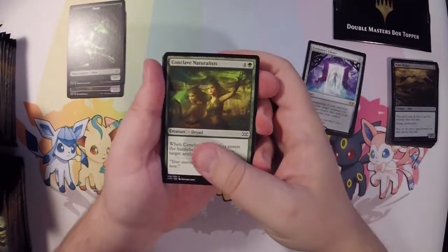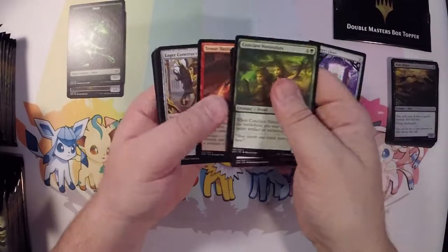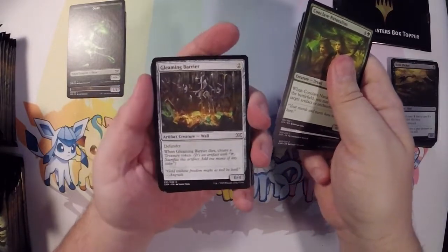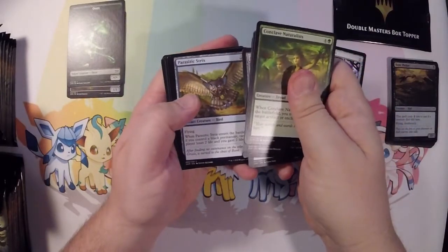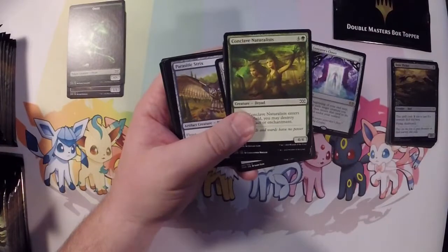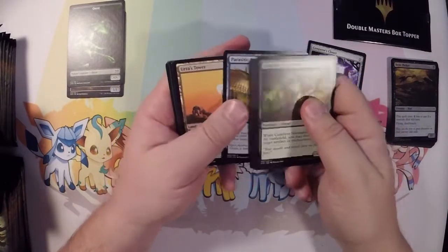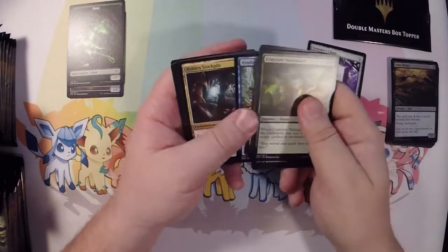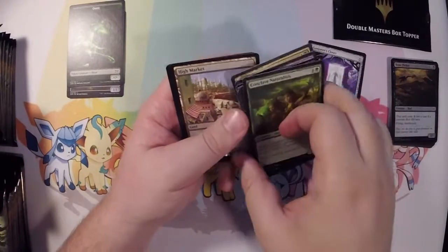We got an Ooze. Conclave Naturalists, Supernatural Stamina, Tamir Battle Rage, Eager Construct, and a Gleaming Barrier — I'm kind of excited about that. Parasitic Sturrox, an Urza's Tower, Sanctum Spirit, Hinder, Hidden Stockpile, Path to Exile, and now we're into the Rares.